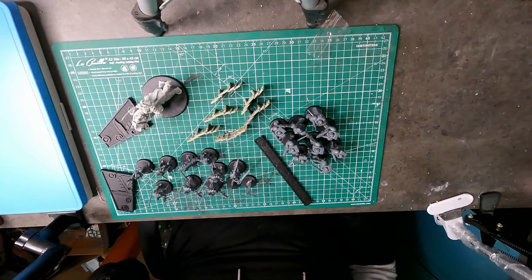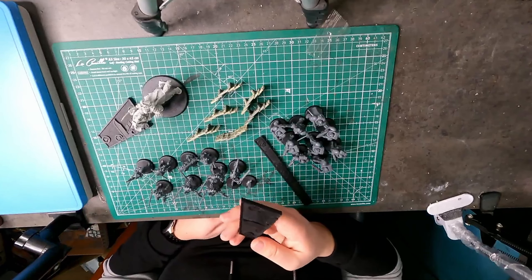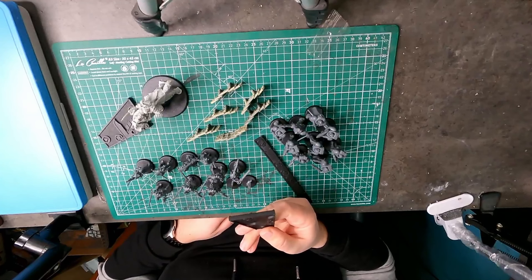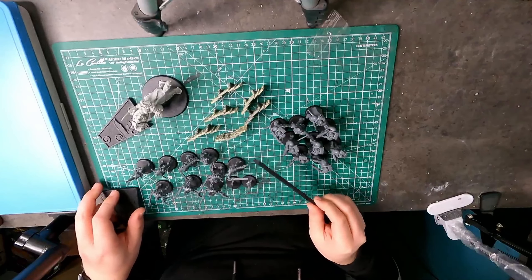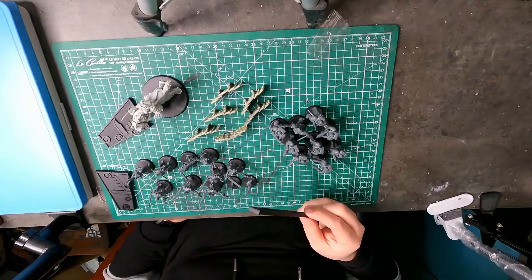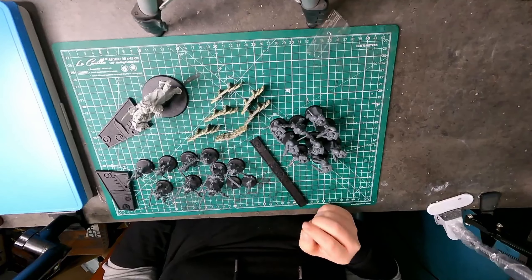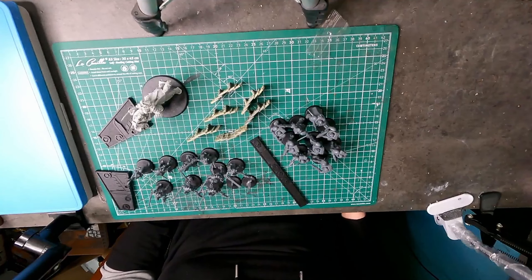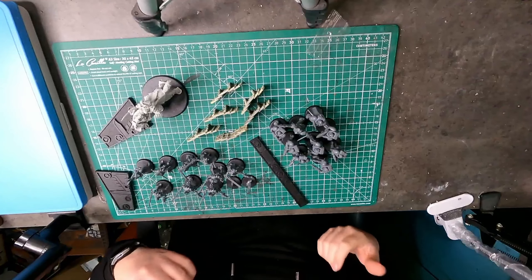I have also primed the pieces for the kill team essential box, like these measuring gauges. Just primed them black. I'm not sure how I want to paint them yet — I just want them to look a bit more interesting, and also paint the different symbols on them so they match the cards and stuff.